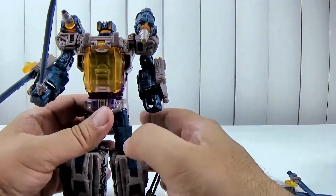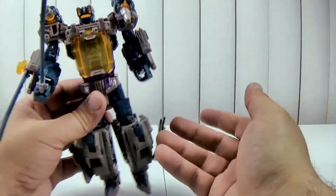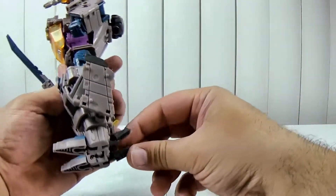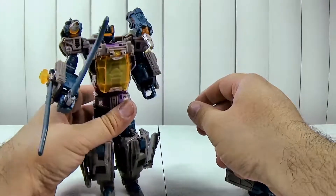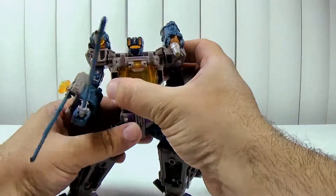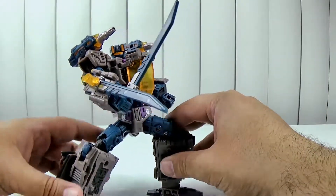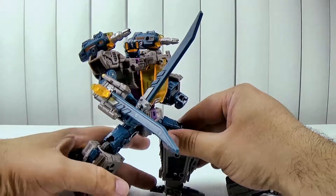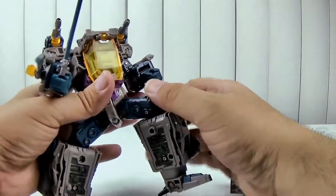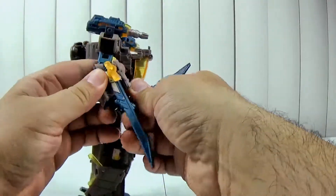The foot rotates but doesn't tilt up — you can't put him on his tiptoes — and the back heel doesn't really do much to support once you get past a certain point, it's just loose. Thankfully there's enough going on that he doesn't really need it. You don't really need it — he stands pretty well without it. He does dynamic poses kind of okay.